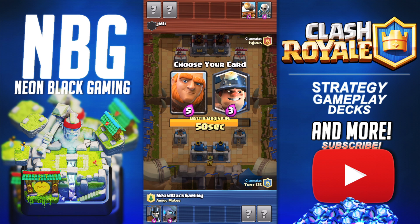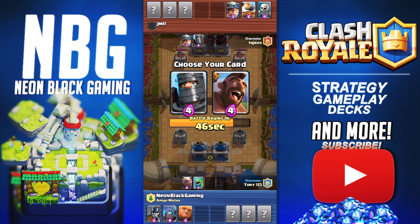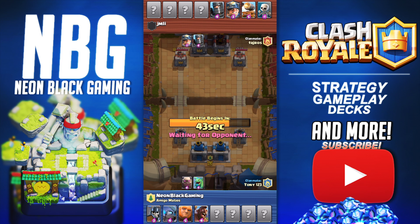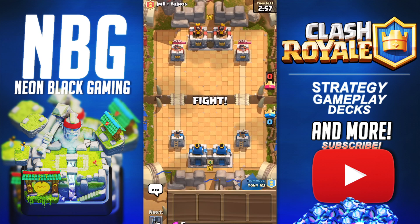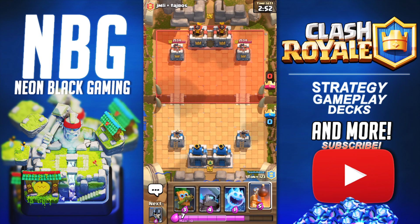Oh, this is good. Giant Mini P.E.K.K.A. is good. Dark Prince, Hog Rider, Hog Rider — they have double Miner. We have Giant — that's good. We have Golem — that's really good. Baby Dragon, all around really good. Look at that — they got double Miners, double Dark Princes. Will they get a double Cannon Cart? We have a Cannon Cart too. Good. We got that nice defensive Bomb Tower — super solid. Love that card so much.